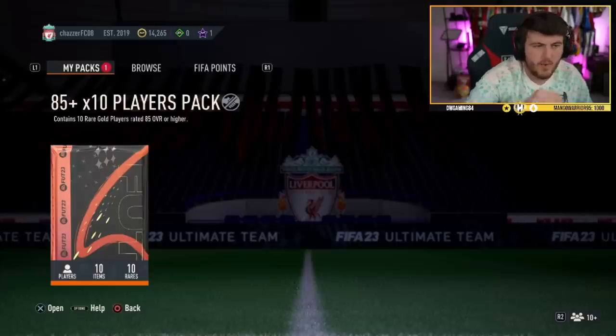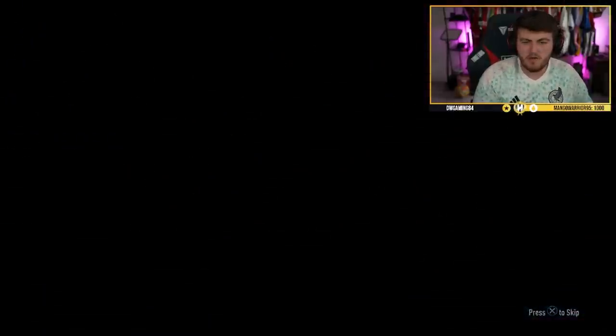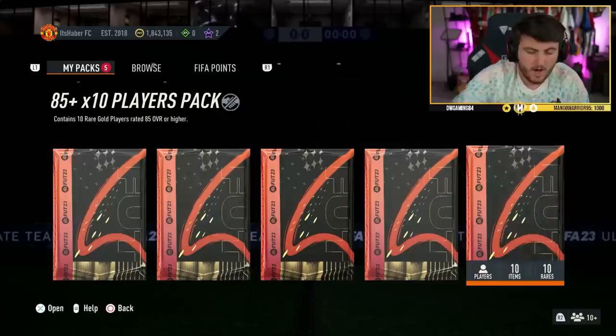Alright, we go again with the 85 times 10 — let's see what we're getting. EA, come on, I want to cook a premium Footies. A premium one — Smith Rail on the front, not ideal. Okay, brilliant. That's just great. Alright, we go for a second one now.